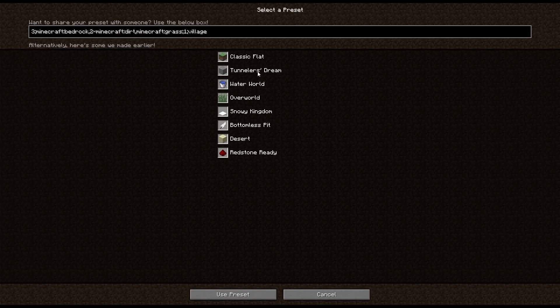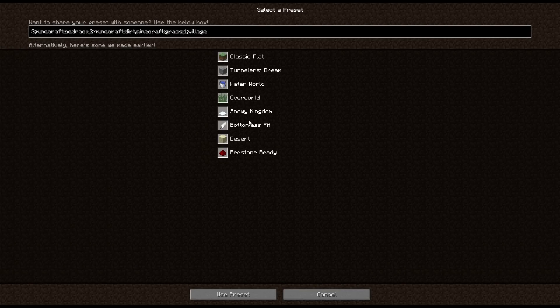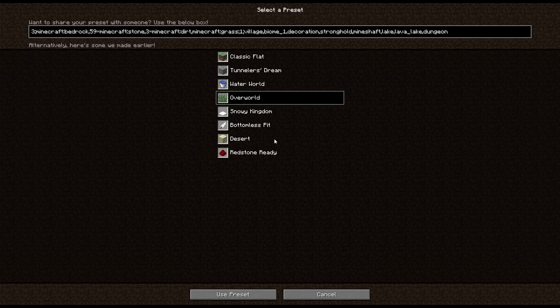Customized Superflat means that instead of just having the standard bedrock, dirt, and grass Superflat we all know, you can instead have all these separate presets. On the console, these presets are confirmed. For instance, Redstone Ready is just loads of sandstone so you can see Redstone easily. Snowy Kingdom is Superflat with more layers of dirt and snow. Tunnelers' Dream is lots of stone with an extreme hills biome. There are lots of cool things you can do if you want Superflat worlds but don't want just grass. Right now you're limited to just a grass Superflat world, which limits Superflat Survival possibilities and makes custom snow biome builds harder.